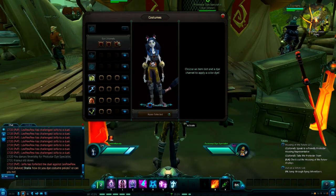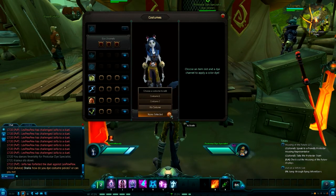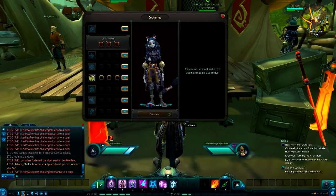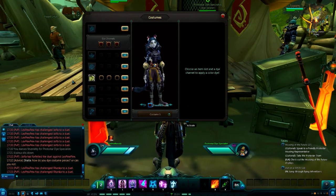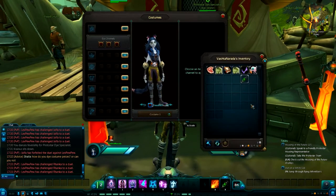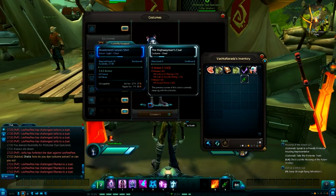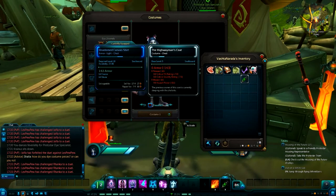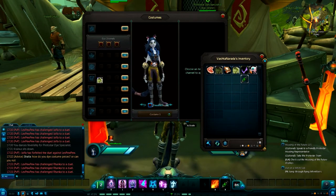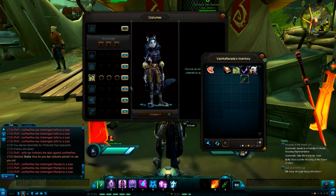If you open it up, it opens up the dye slash costume interface, and you can select between whatever costumes you have. Obviously right now this is what I look like without the costume, and if I go to Costume 1 it's got the — it's the Highwayman's coat. You can't right click it because it actually goes to your inventory, so you're going to drag it over to the interface here.